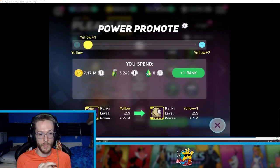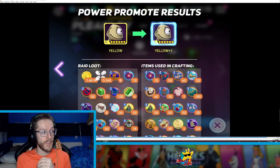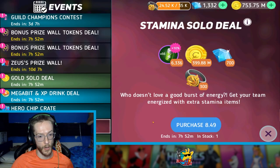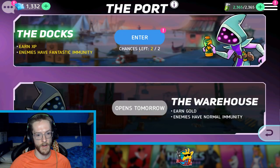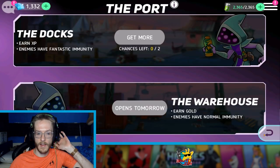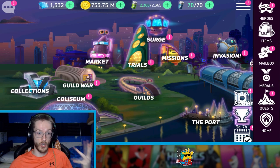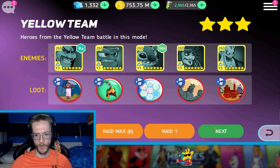I also got Mulan to yellow 3, and then Pleakly up one more level to yellow 1. So that's kind of the spree I said I was going to do, and it was a very good push. I've got all of my characters now to a very decent level — I wasn't particularly expecting them to go up to that good of a level, but it's done very, very well.